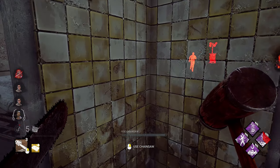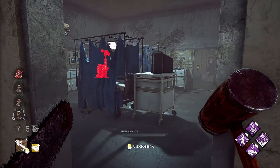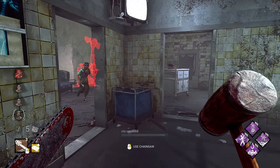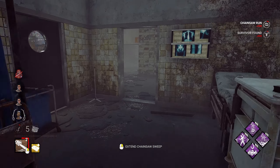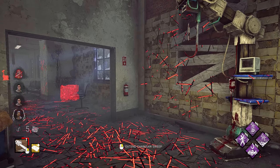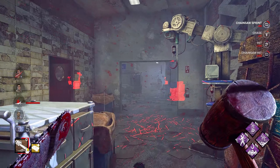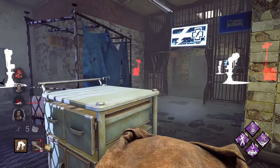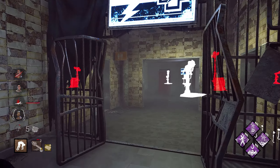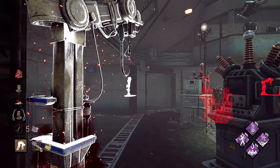We got two survivors on gens. He's running away from us — we can get more pressure by pushing this guy off the gen and pushing him in the opposite direction. He thought I went the other way. Unlucky for him, great for us. Another Scourge hook, which is even better, because that other gen should have the most progress and we can hit it with the Scourge Pain Resonance.